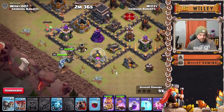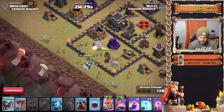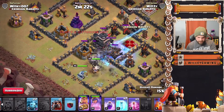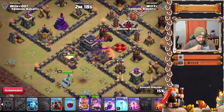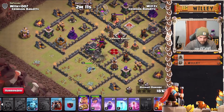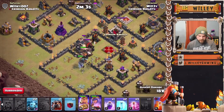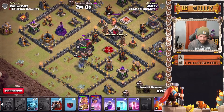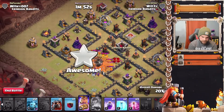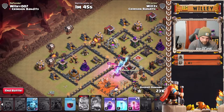Here we go. Starting the wizard down here and putting a balloon in. Check for SAMs, putting in a baby dragon to funnel. The wizard will get the funnel set on the other side. Let's get the king in with three wall breaks. King and golem pushing their way into the base, winging in behind. Let's freeze that up. The lava hound is coming out — the skeletons are going to help distract a little.